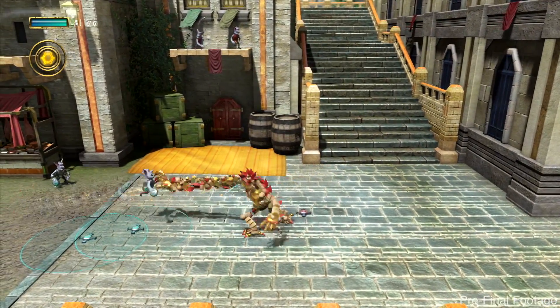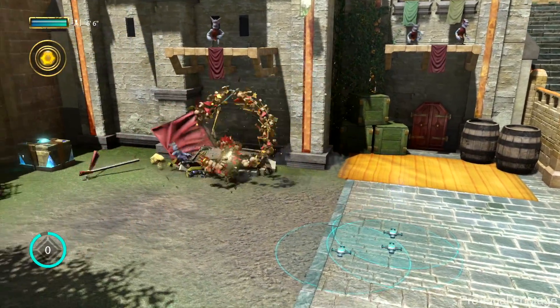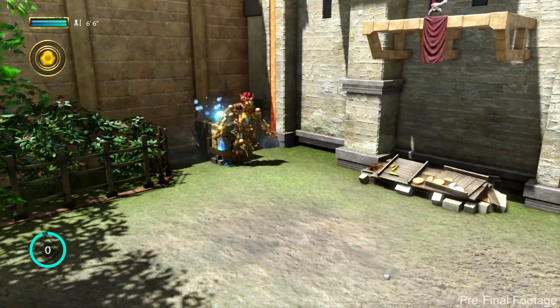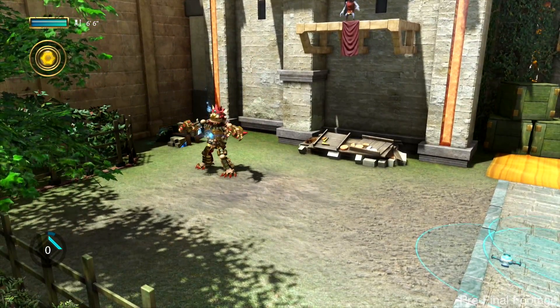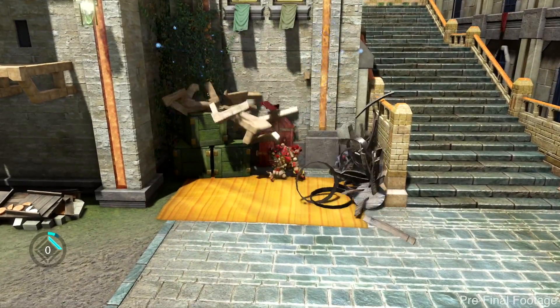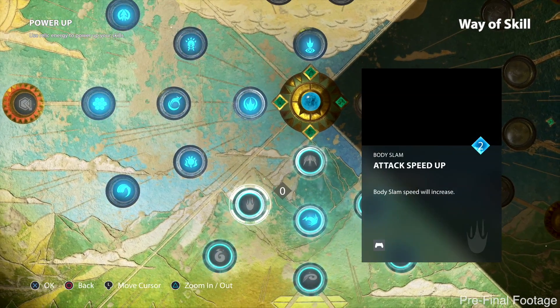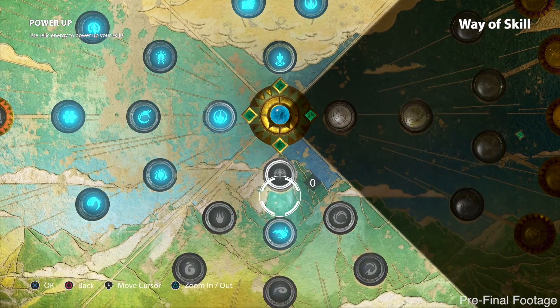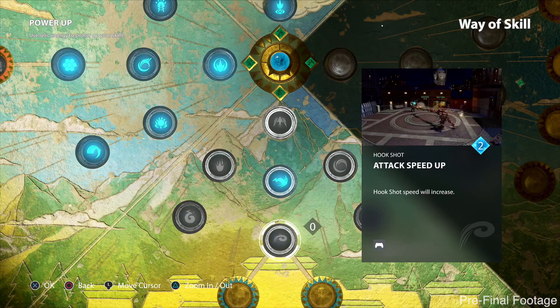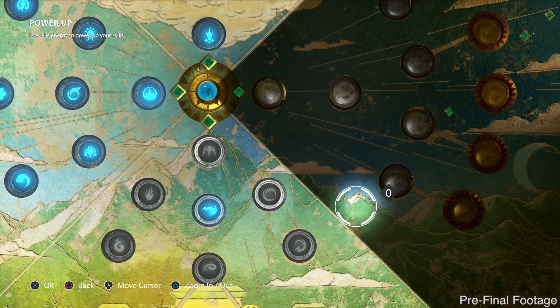Do those moves become more powerful as you progress? Yes — I'm picking up relic energy from the treasure chests, and also get it by defeating enemies. I can go into this screen and spend that relic energy on speeding up current moves, making moves more powerful, getting the ability to chain moves, or buying brand new moves or enhancement moves. There are about 35 things that Knack can purchase.